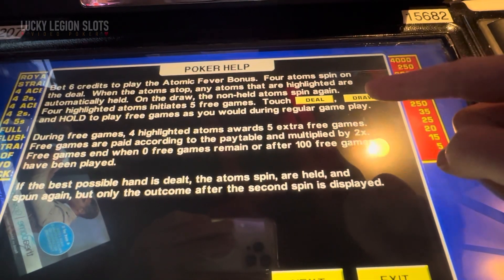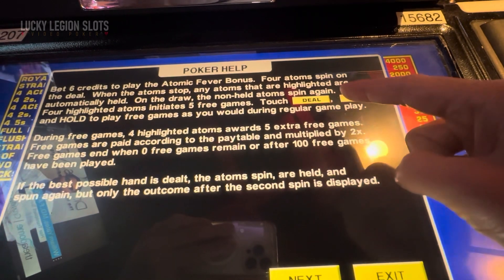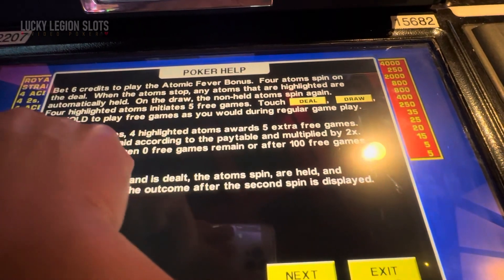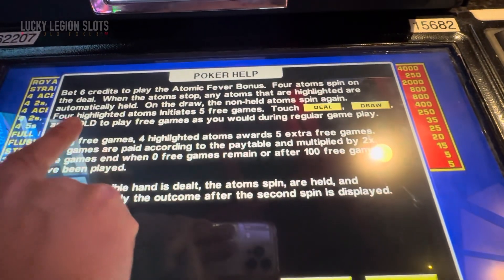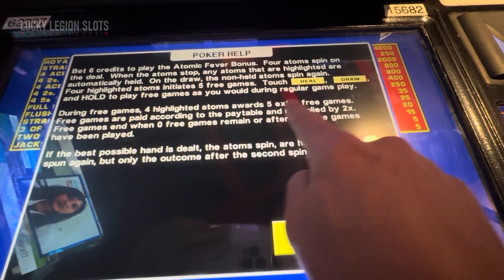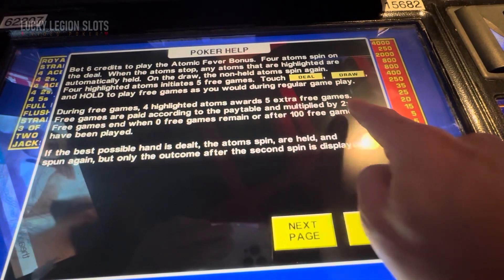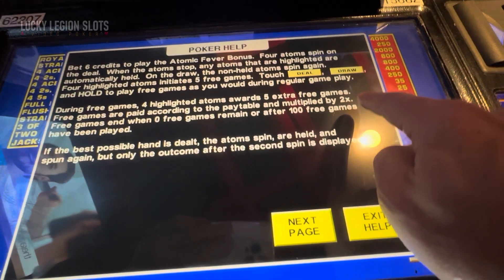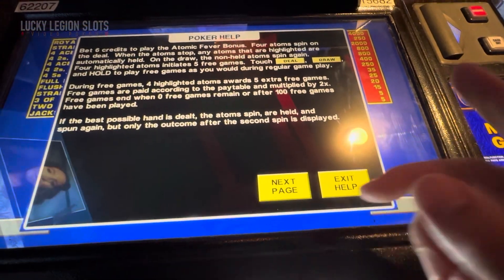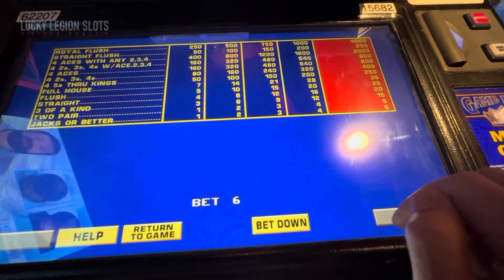So this is the Atomic Fever bonus: four atoms spin on the deal, and when the atoms stop, any that are highlighted are automatically held on the draw. The non-held atoms spin again. Four highlighted atoms initiate five free games. During the free games, four highlighted atoms award five extra free games and all wins are multiplied by 2x. So basically you double it — never played this before.